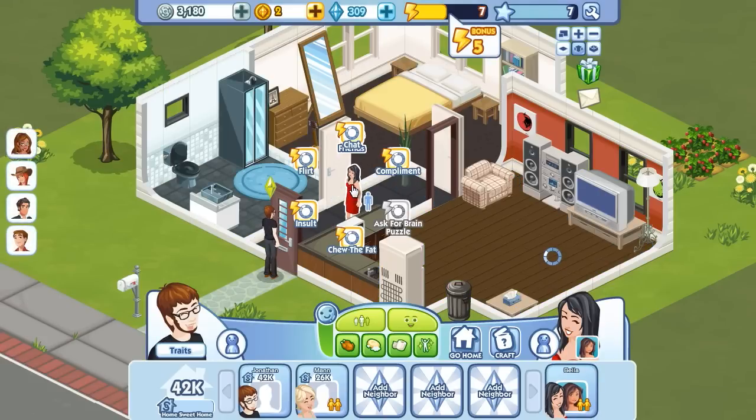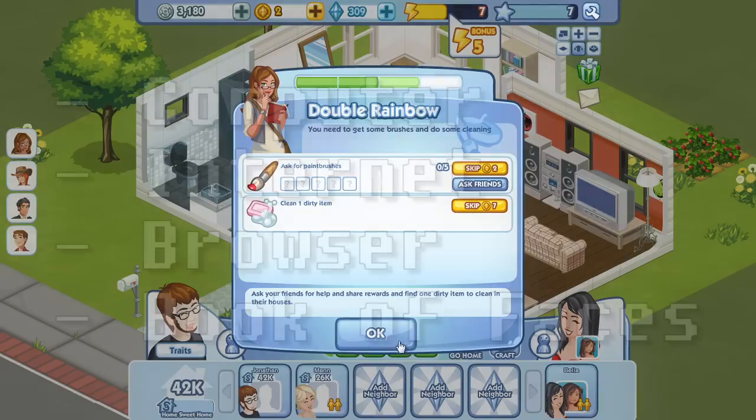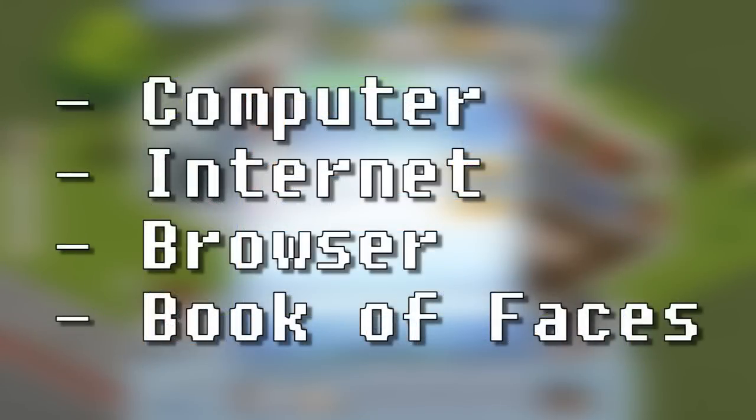Now, aren't you excited to see what I think about it? So let's jump right into the game itself. All you need to play this so-called social Sims game is a computing device connected to the internet, a compatible browser with Flash installed, and a Facebook account.